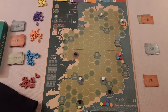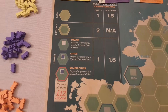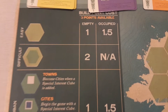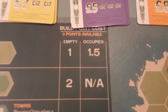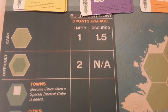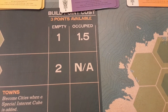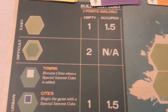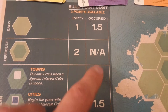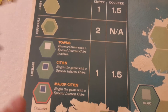Looking at the board, you've got various locations and hexes, all well explained on the side. At the very top, if you undertake the action to build rail you have three points to spend. An easy empty hex costs one point; if someone else has already built a different color locomotive there it costs 1.5; a difficult hex with the green area costs two, and only one company can go in those spots.